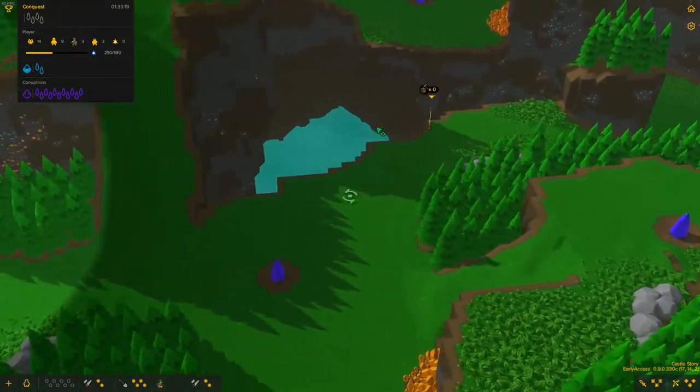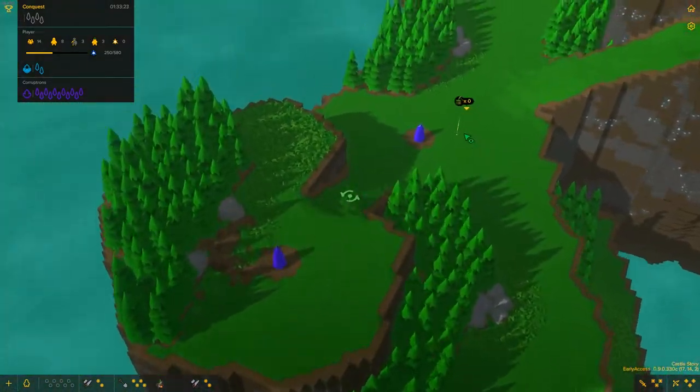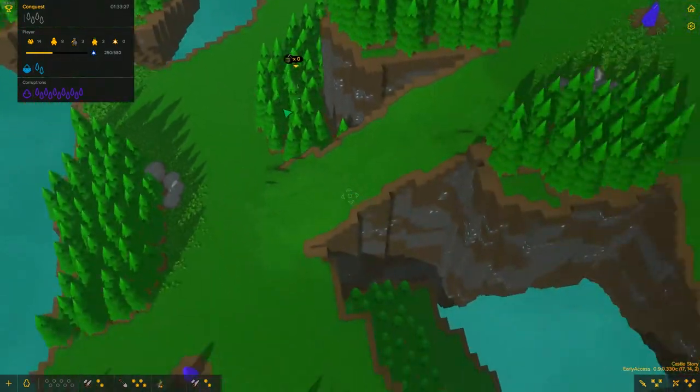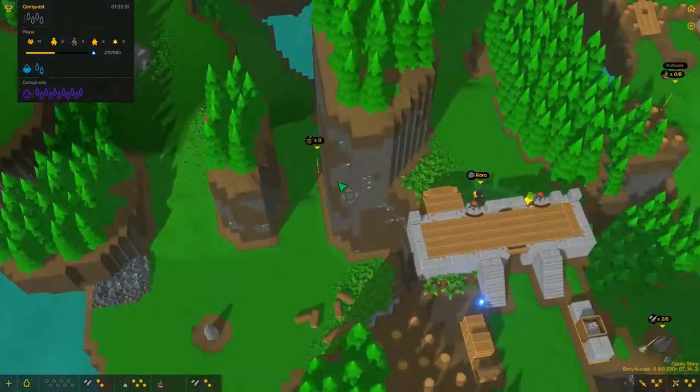These next few are going to be quite tough to take because of the configuration of them. We're probably going to work on these ones over here because this one's going to be easier to defend - there's only a single choke point. We can build a defensive structure over here.